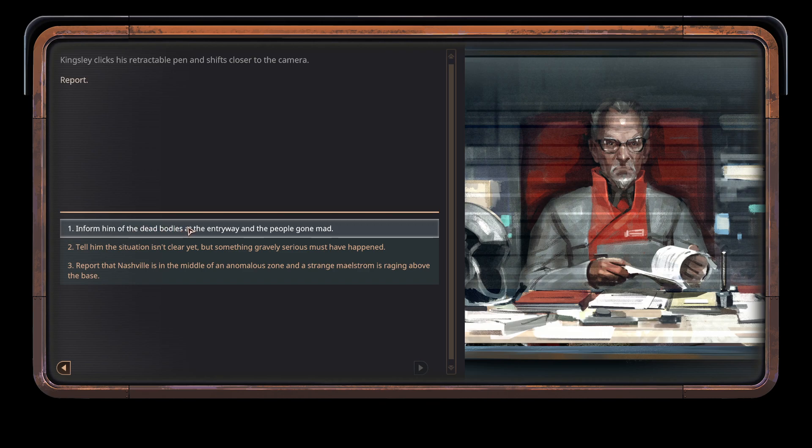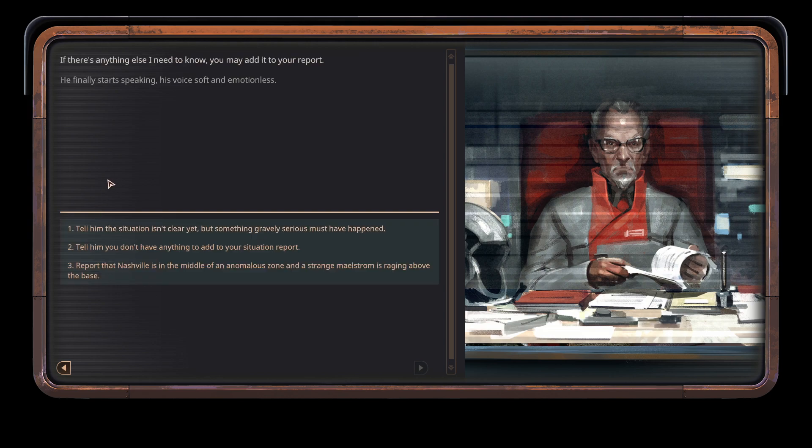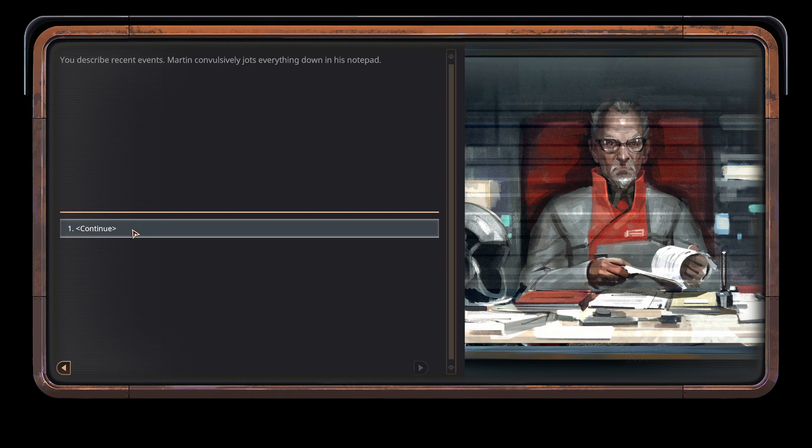Dead body is at the entryway and people gone mad. The chief officer listens to the casualty report without interrupting. He's visibly shaken. Once you finish speaking, Kingsley gets lost in thought, biting the end of his pen. If there's anything else I need to know, you may add it to your report. He finally starts speaking, his voice soft and emotionless. Nashville is in the middle of an anomalous zone and a strange maelstrom is reaching above the base. Kingsley seems to perk up a little when he hears of the maelstrom. Did you examine it? Was it moving? The situation isn't clear yet, but something gravely serious must have happened. You describe recent events. Martin convulsively jots everything down in his notepad. The silver wipes his forehead with a silk handkerchief, fidgety.